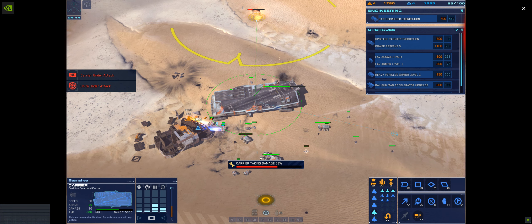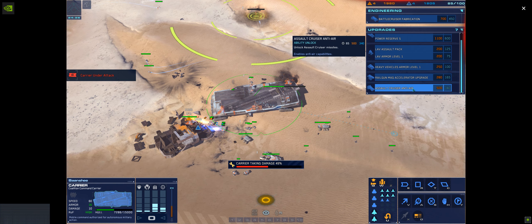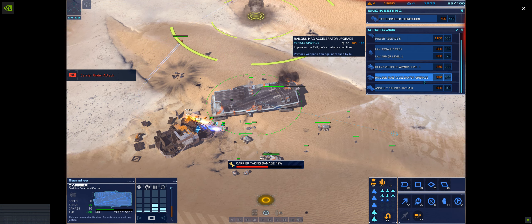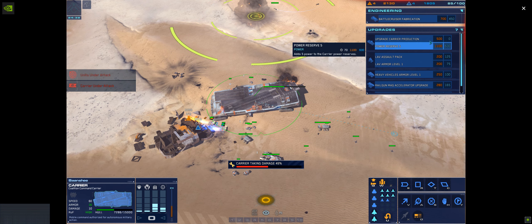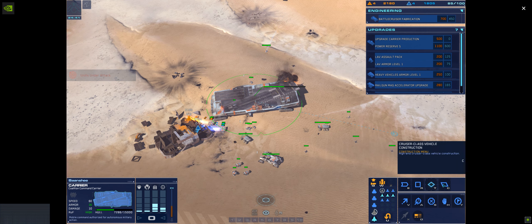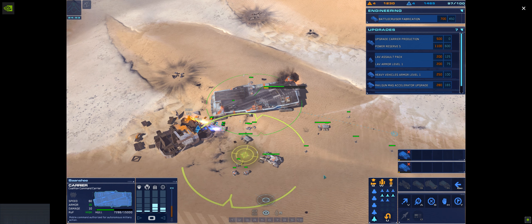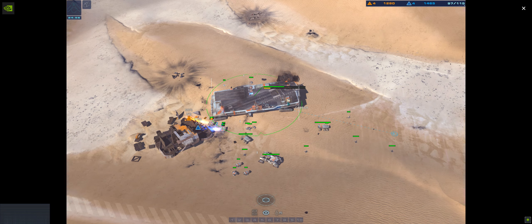Hostile rail guns opened up. Strike fighter coordinates dialed in. Strike squad ready. Missile range aircraft destroyed. Alert — carrier hull at 50% integrity. Alert — turret post just went down. Deploying field logistics module. This is the captain.